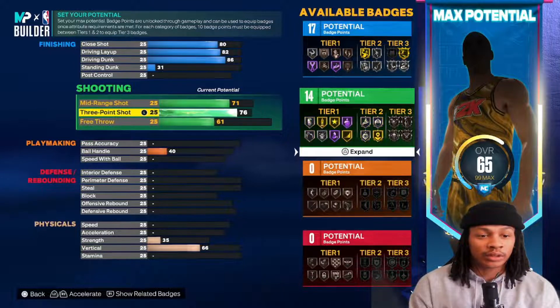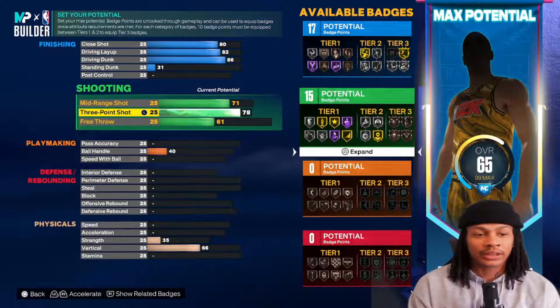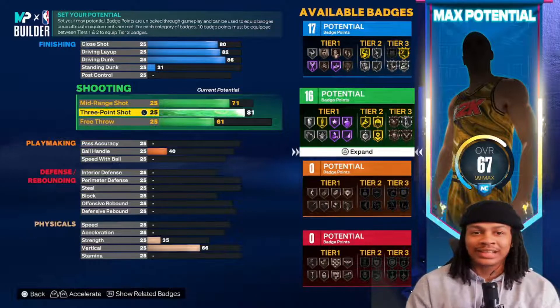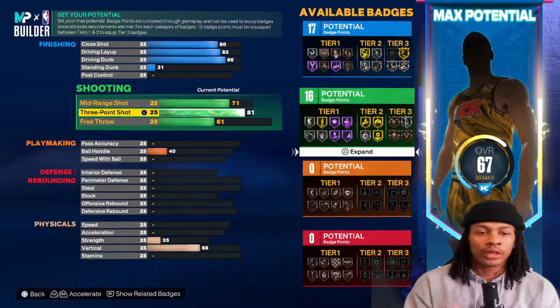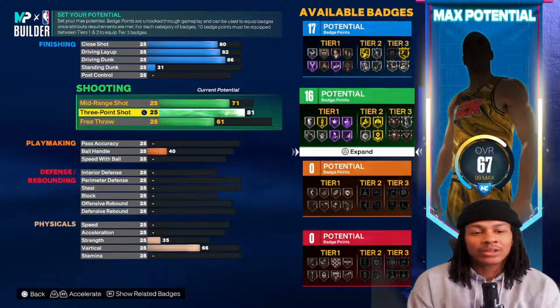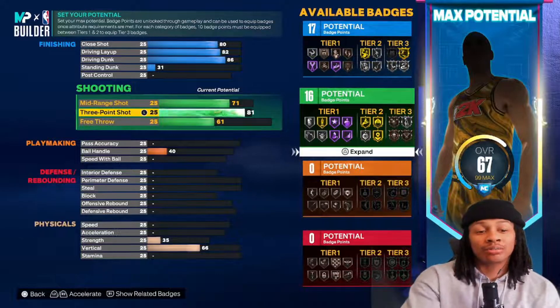For the three-point shot we go to 81. You can't get 86 but I don't think you need that much - 81 is more than enough. You get Catch and Shoot on gold, Corner Specialist on gold, Claymore on gold. All three of those stack up. If you have to move around the wing to space up the court you still have gold Catch and Shoot. It depends on how you want to play with your squad.